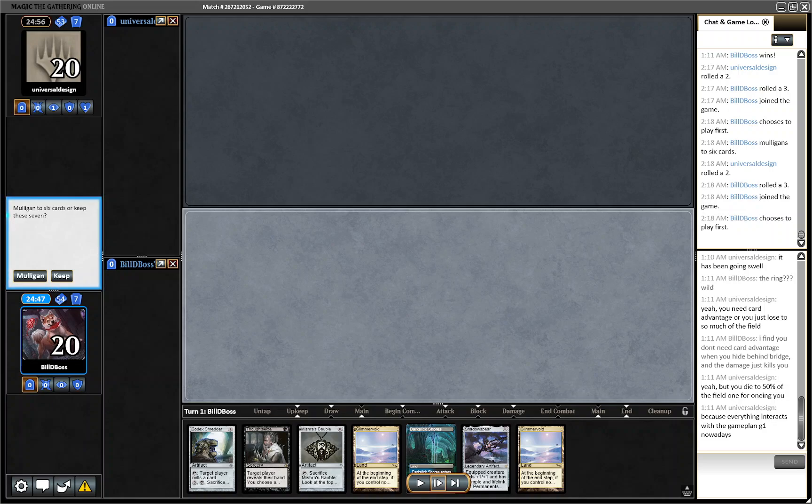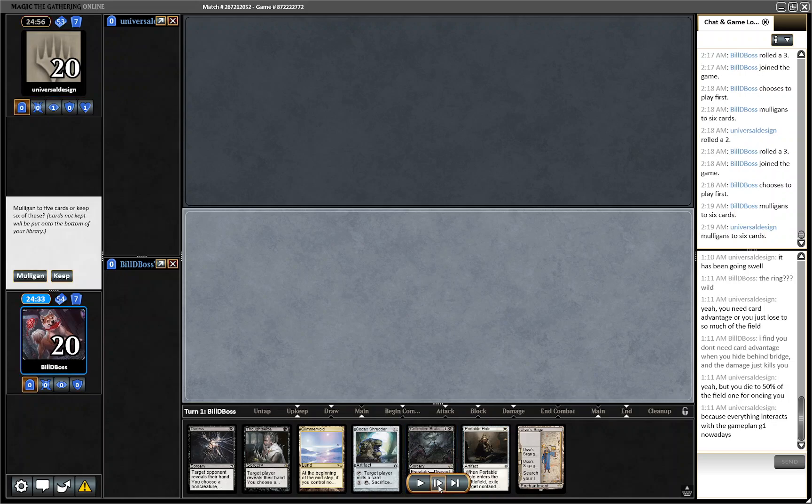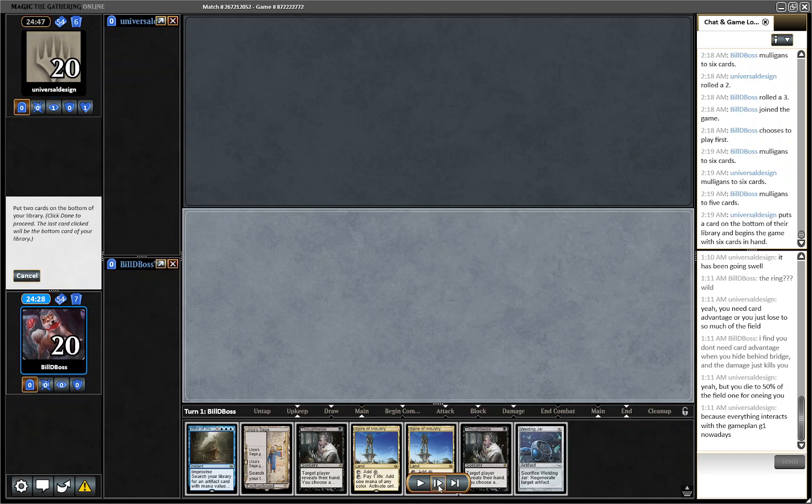We start off on a mulligan here. I think this hand is pretty close. Shadowspear is essentially a mulligan already without Saga — it doesn't really do much in this hand, and it's very reliant on Shredder plus Bobble to hit something. With the two Glimmervoids, if they just have any interaction for the Shredder, you get pretty behind. Same with that one — I just like to ship it back. With the Glimmervoid, any interaction and you're just down to a land in a really bad spot.